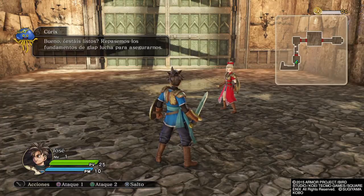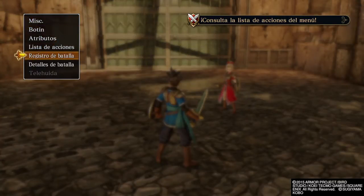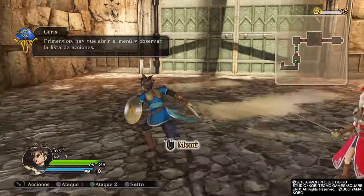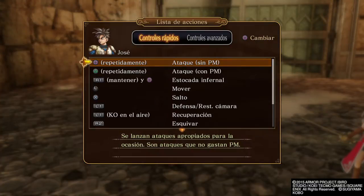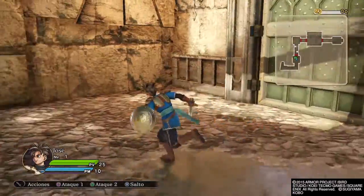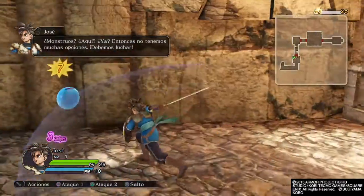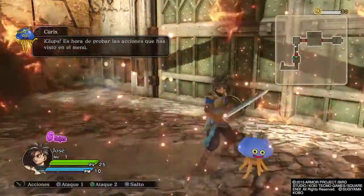Okay, are you two ready? Let's go over the basics of fighting just to be sure. First, you should open the menu and take a good look at the action list. Monsters, here, already? Then we have little choice. We must fight our way through.